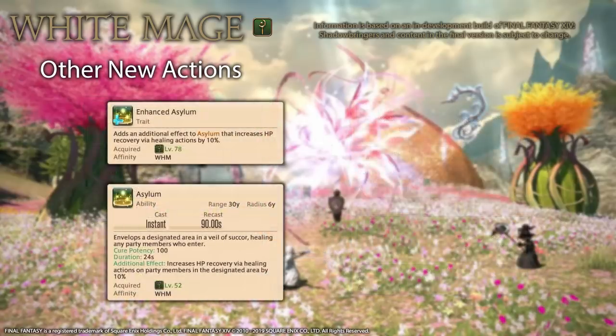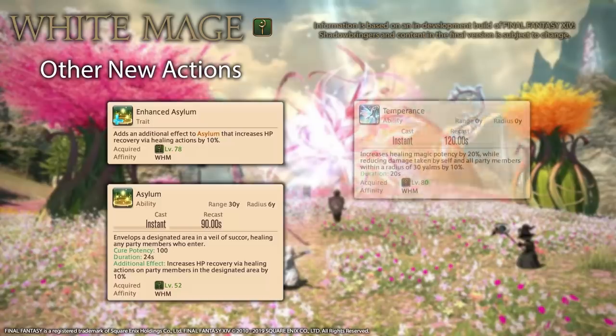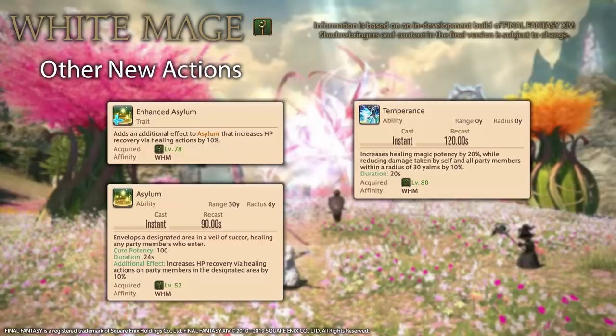At level 78, you gain the Enhanced Asylum trait, which gives Asylum an additional effect like a mini Largesse, increasing HP recovery via healing actions by 10%, but only on party members that are inside the bubble. Finally, the level 80 action is called Temperance, which increases your healing magic potency by 20% while also reducing damage taken by 10% for all party members within 30 Yalms. It lasts 20 seconds and can be used every 2 minutes, making it ideal for handling heavy raid-wide damage.